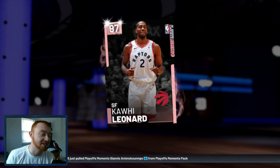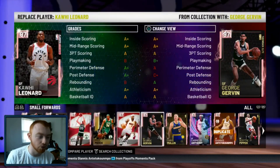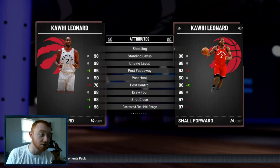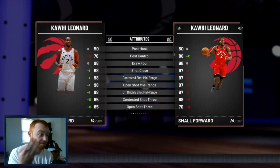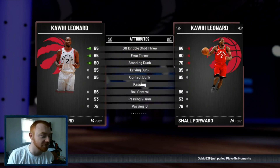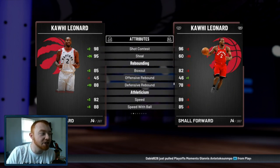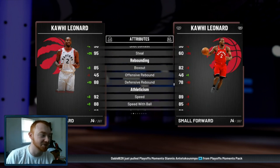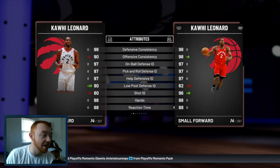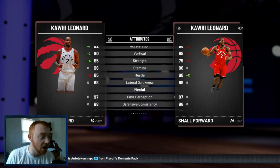This card just looks really solid. We're going to compare him quickly to the other Pink Diamond Kawhi, and you can see there were major boosts to this new one that just came out — especially with the 3-ball, the block, and the shock attributes. This one has a 35-plus steal over the last one. I don't know why they gave the other Kawhi such a terrible steal, but everything is just insanely good on this card.